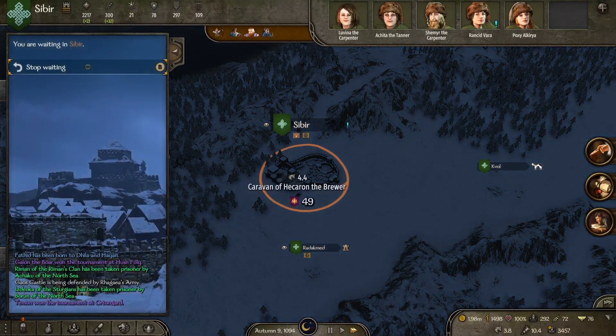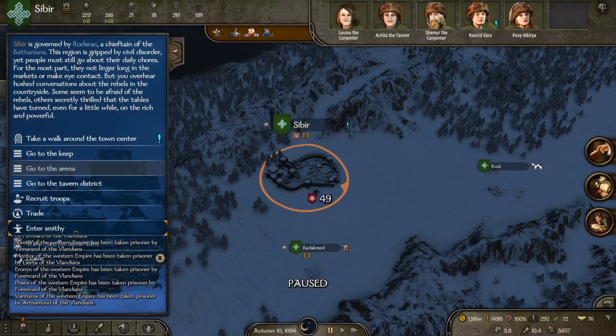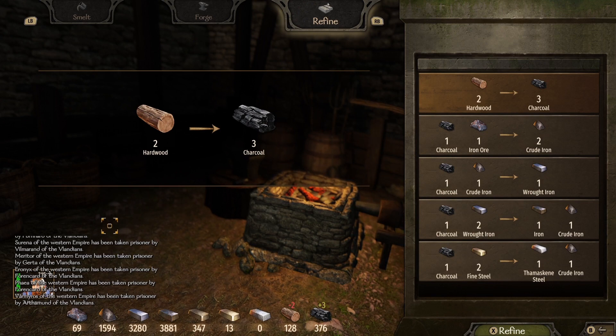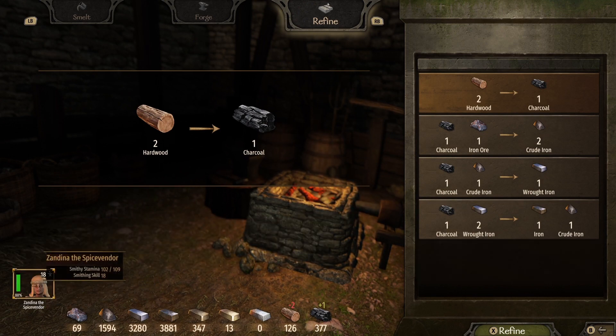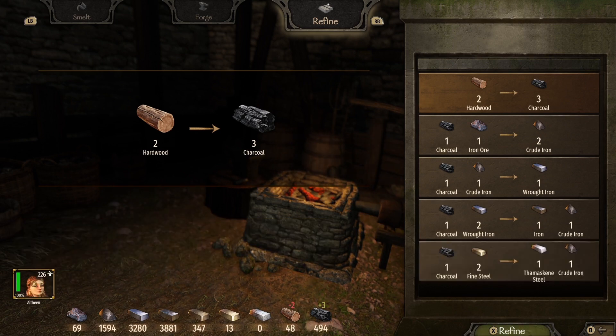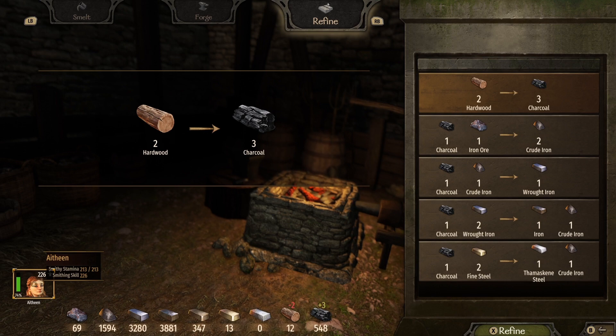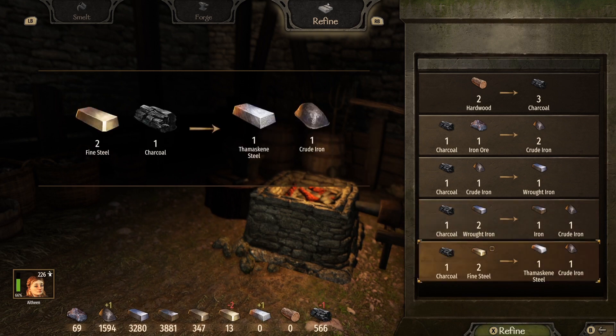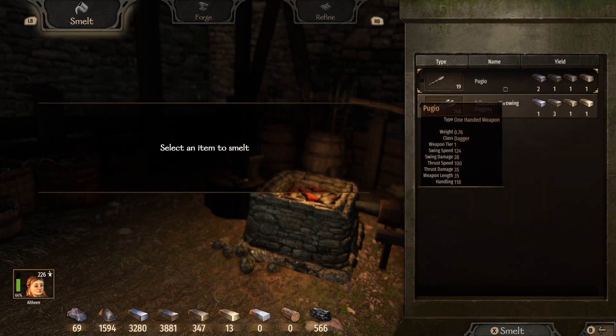Daggers are rather expensive, especially if you try to buy them at the beginning of the game. We've got a fair few so we're just making sure we've got enough charcoal. I want to smelt all of those daggers down before I go ahead and make some more two-handed swords or try any crafting recipes. We do have a smithing video on the way covering the best recipes I've found - it just hasn't been made yet, but it is coming.